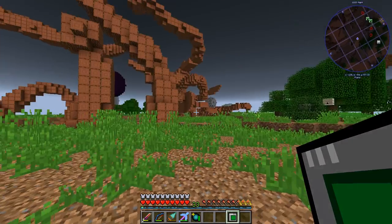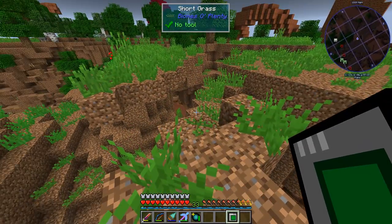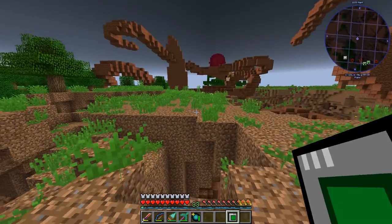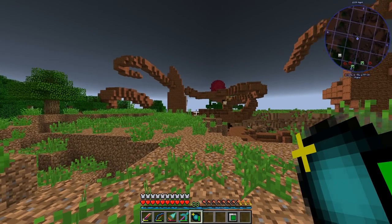One thing that's really important: whenever you go into a dimension, always make sure you have a way back. One way is to bring a matter transmitter and dialing device with you, or dial it before you leave. The other is our advanced charge porter, which we always have with us — no matter where we go, we're always going to have a way back.